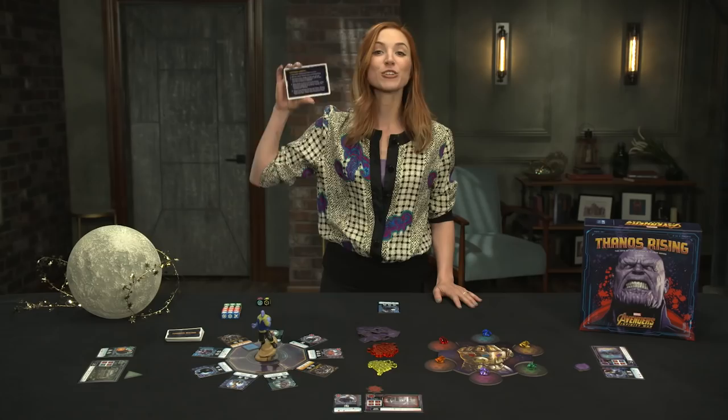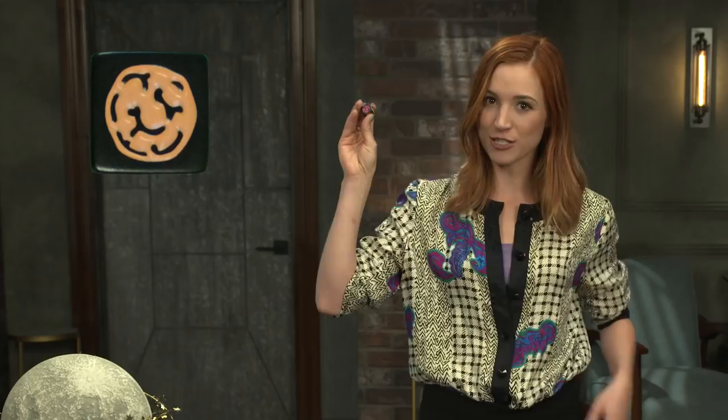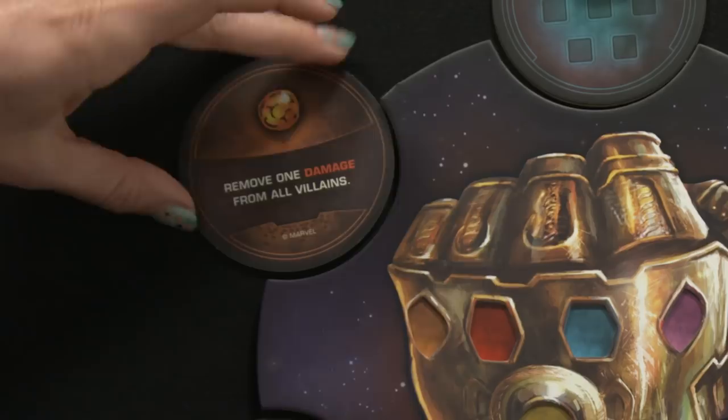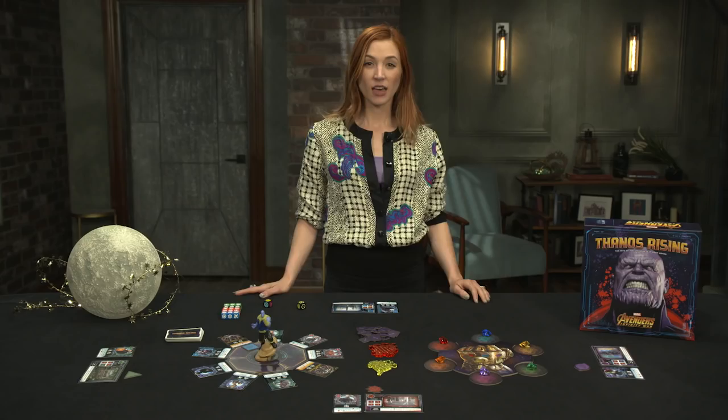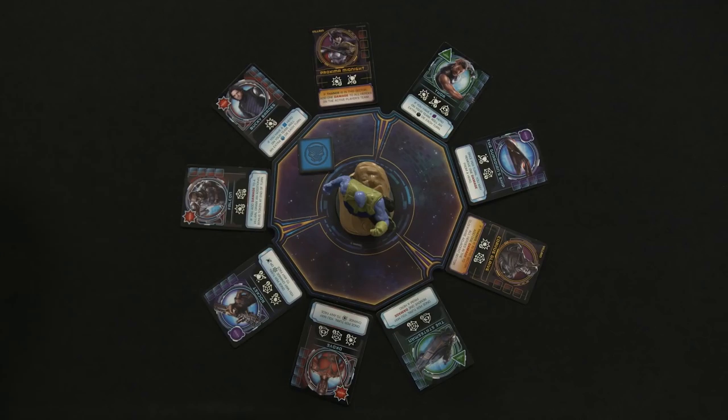First, the active player places their deployment token in one of the sectors, and this will represent the sector that team will explore this turn. Next, the active player rolls the Thanos and Infinity Stone dice. The Infinity Stone dice represents Thanos' increasing control over the stones. Each color side rolled in a turn adds a counter to that stone. If a stone receives its fifth counter, Thanos gains the stone and a new power, which activates the next time that color is rolled. The Thanos die represents Thanos' actions and control of his villainous forces.